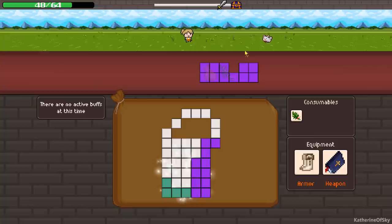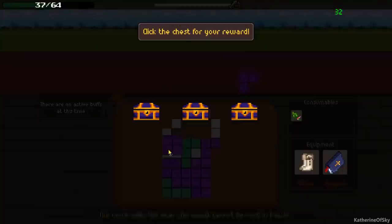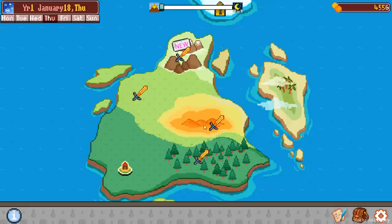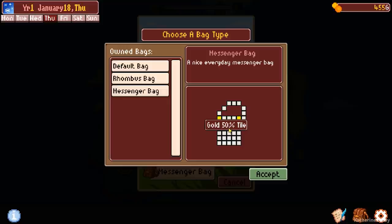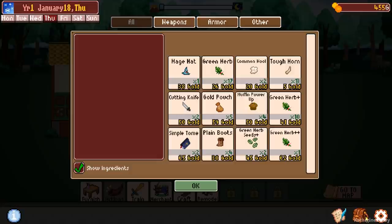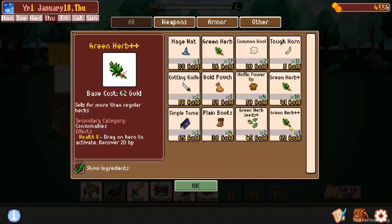I'll just send that over, send the boots over. We did do pretty well. When we did waste one of our warp tiles, we got four gold pouches, three plain boots, and two green herbs. The mountain area has been unlocked — very nice. These are warp tiles, and that is a gold 50 percentile tile. I don't know exactly what that does. We now have a green herb plus plus as well. Let's water all the plants before I forget, and see if I need to buy a shelf right now.